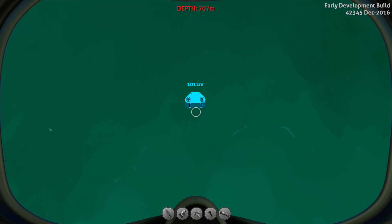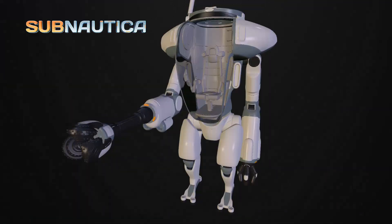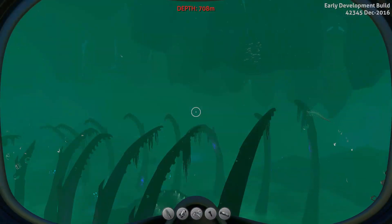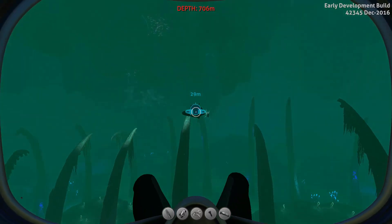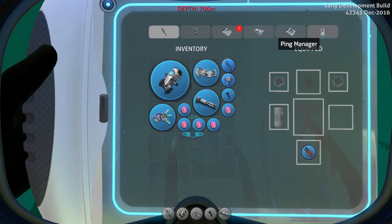As you can see, there are new icons for the live part and also for the Exosuit, the Cyclops, the Seamoth, and Beacons. If we go ahead and spawn a Seamoth and swim a little bit away, you can see a new icon has appeared, and we have a new tab which is called Ping Manager.